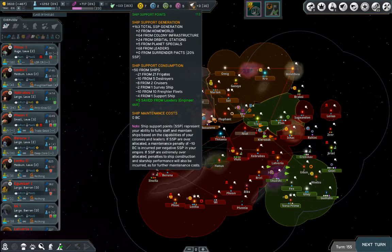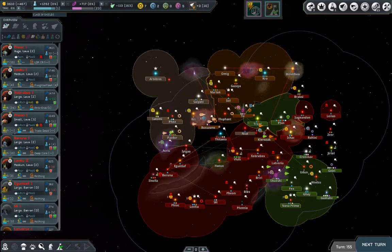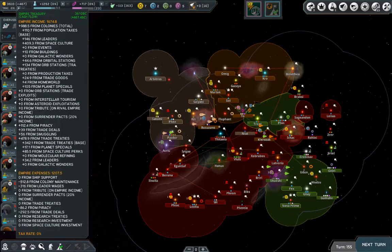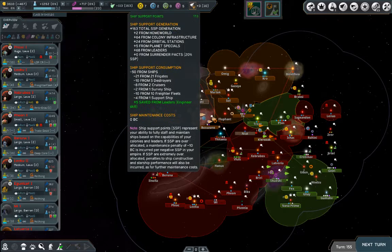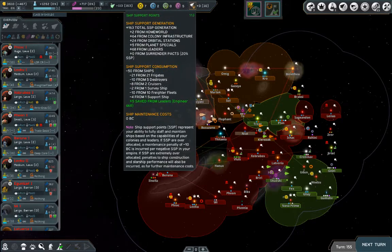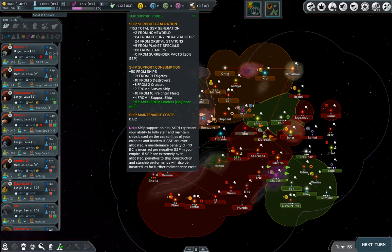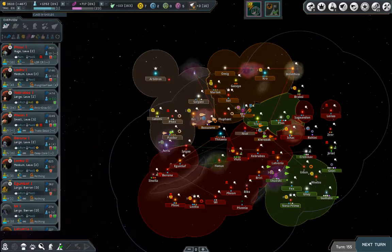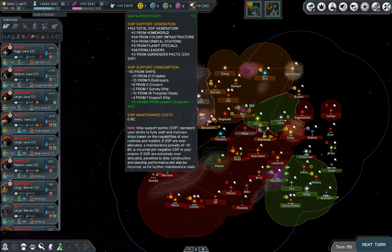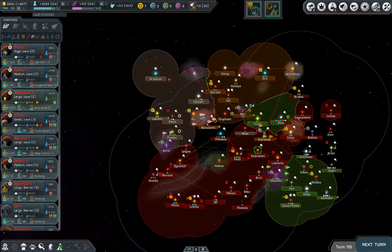Here are the ship support points — this is empire-wide and covers how big your fleet can be without paying extra maintenance. You generate them from heroes, colonies, and buildings. If you go above your support capacity you start paying maintenance penalties to production and combat. Your goal is to never go above that number unless it's late game and you're finishing off the last AIs. You also don't want it floating too high because that means your fleet probably isn't big enough and the AI might take advantage.